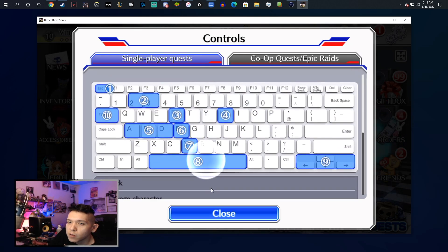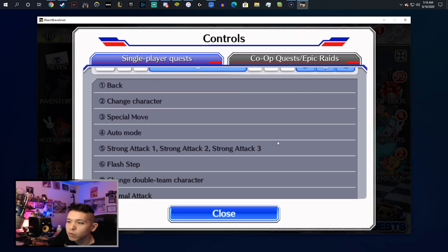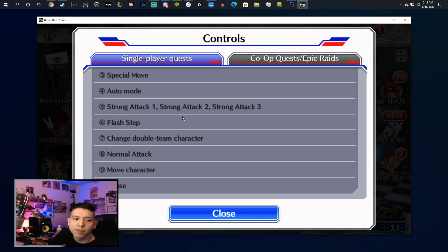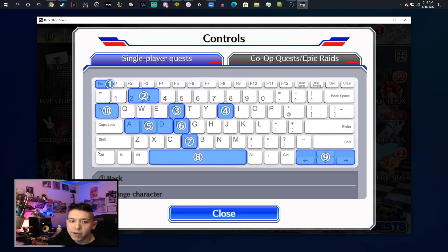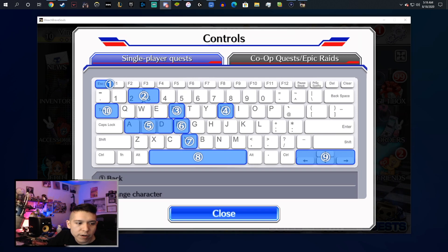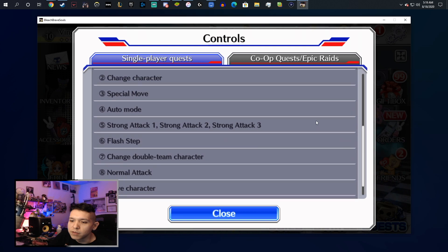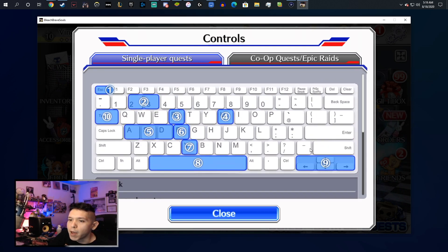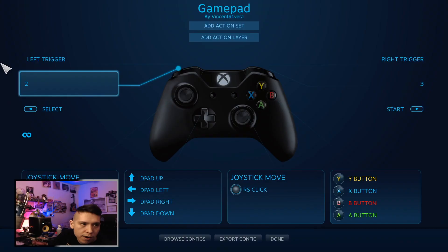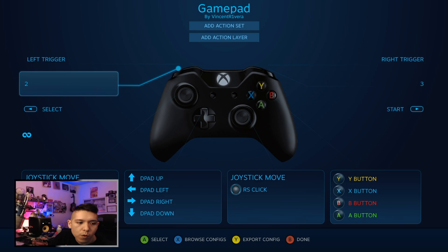So you need to know all these controls. We need to know what all these buttons map out to, and then we can set up what we actually need to do properly.